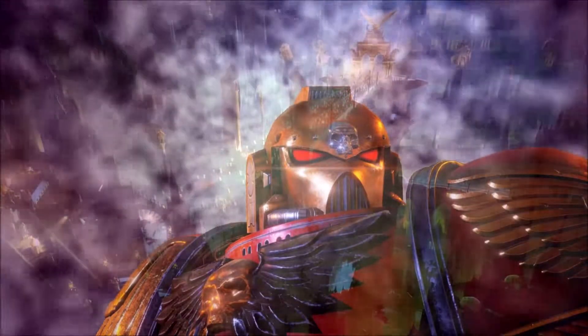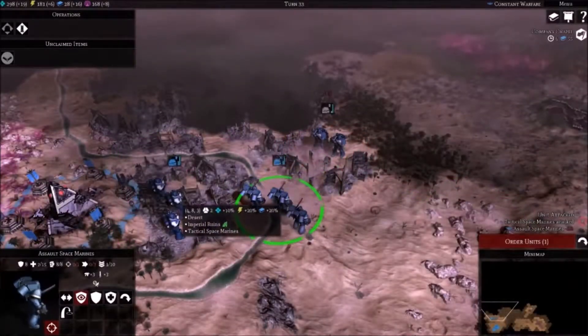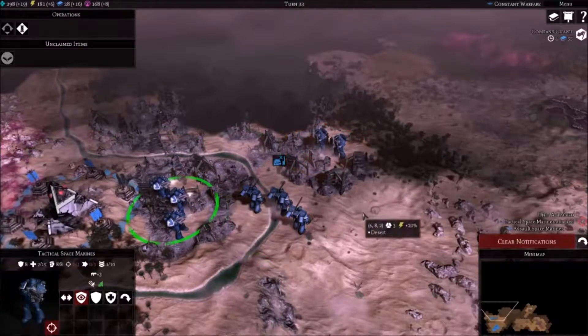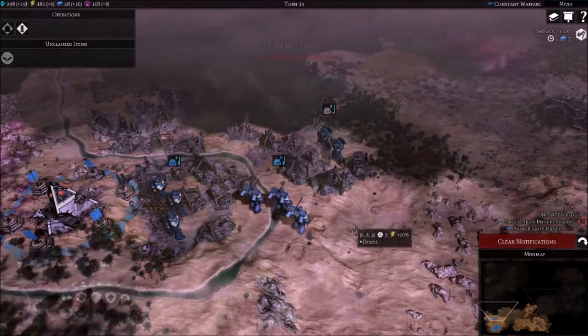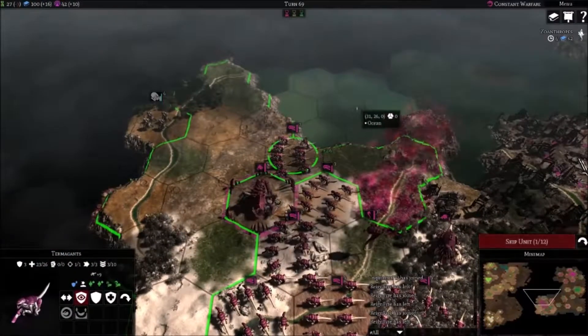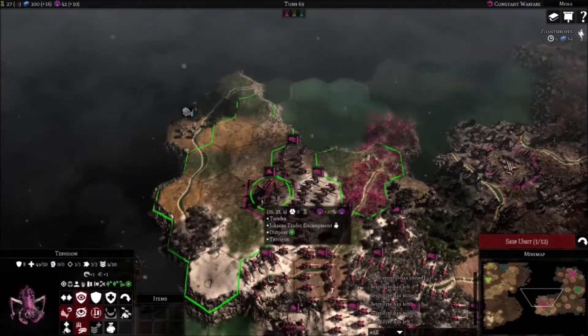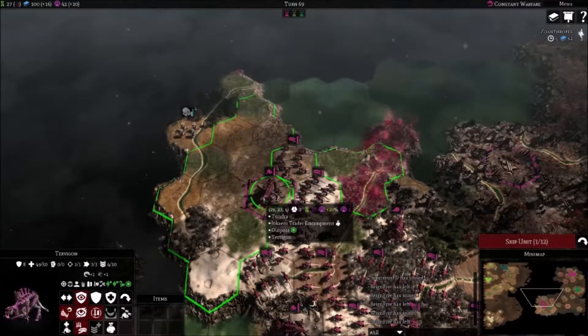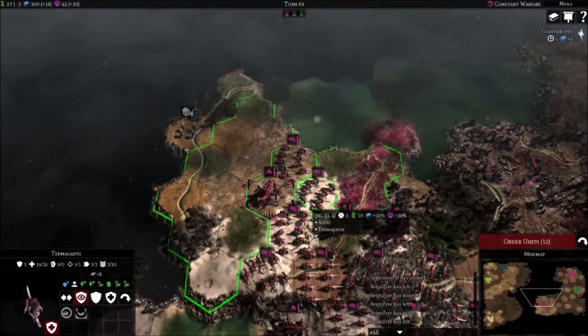If you do not enjoy your game environment, it is your own failure. The unit models in Gladius have great detail. You can choose to play Space Marines, Astra Militarum, Orcs, Necrons, and there is an additional DLC you can purchase for Tyranids. The animations are pleasing and you are able to zoom in to observe them closely.